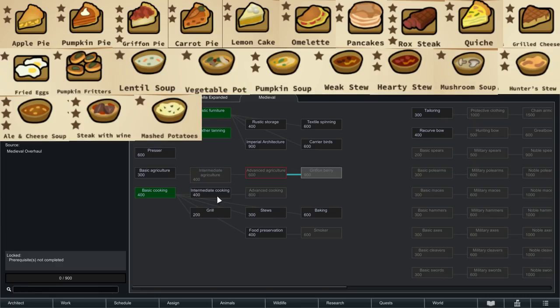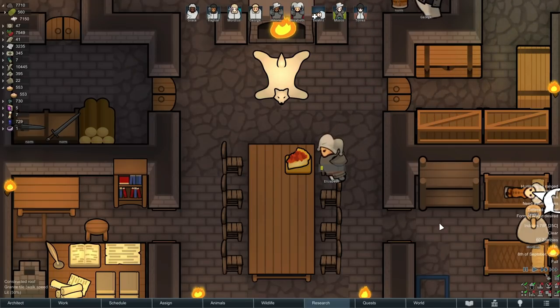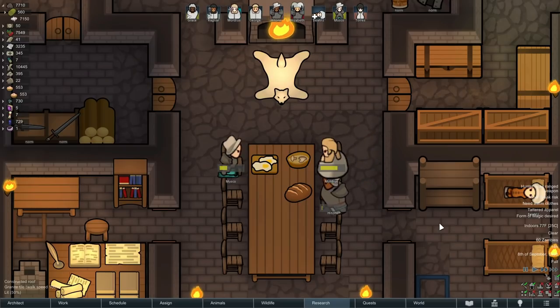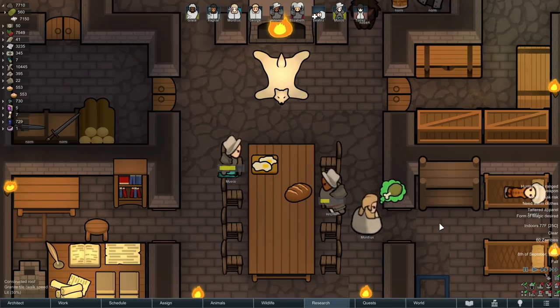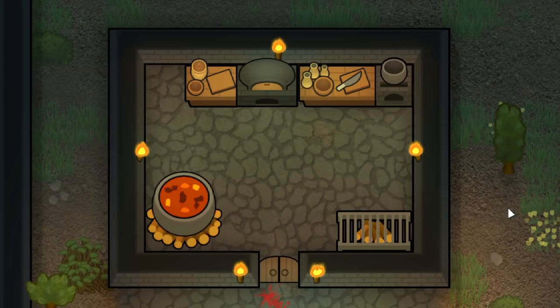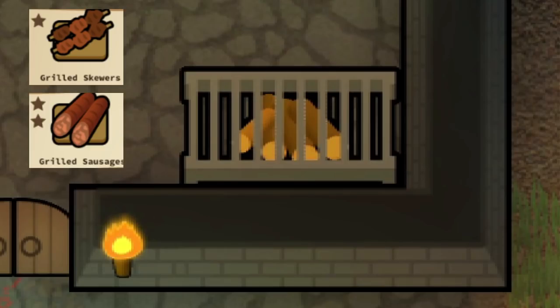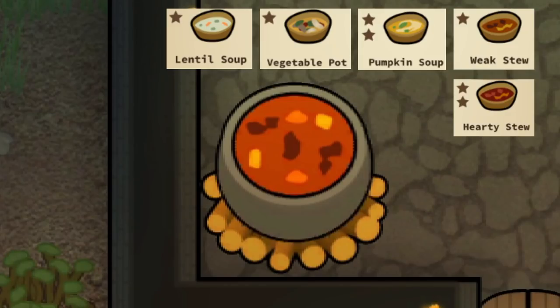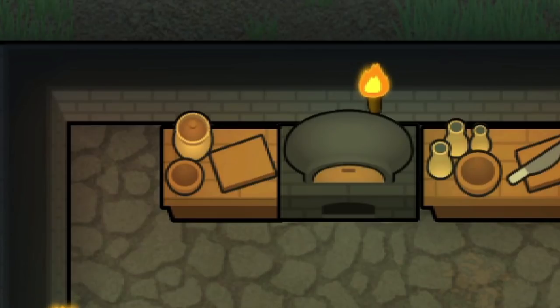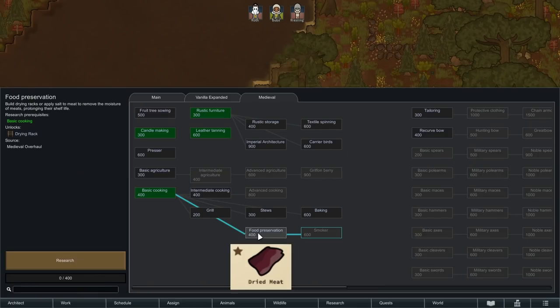Basic Agriculture also adds a millstone, a production station to grind plants like wheat and sugarcane, which are unlocked in Intermediate Agriculture along with carrots and herbs. Advanced Agriculture unlocks cabbage, grapes, pumpkins, tomatoes, and a post for viney plants to grow alongside. You can also research Griffin Berry, a fruit tree that produces one type of berry pawns seem to really love. Cooking is split into levels — I'm obsessed with all the different recipes added. We have mashed potatoes, fried eggs, pumpkin pie, fancy griffin berry pie. The cooking tiers unlock different recipes, while Grill, Stews, and Baking research unlock the different kitchen equipment: a little grill for grilled skewers and grilled sausages, a stew pot for soups, and an oven for bread and pies. Food Preservation unlocks the meat drying rack and smoker.